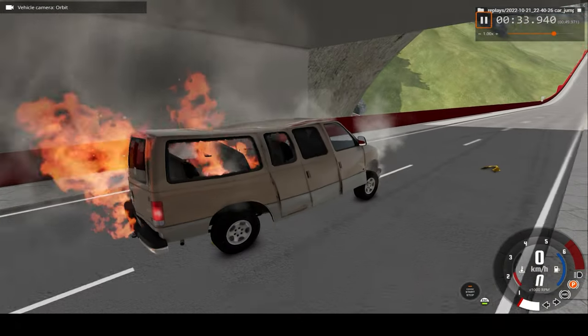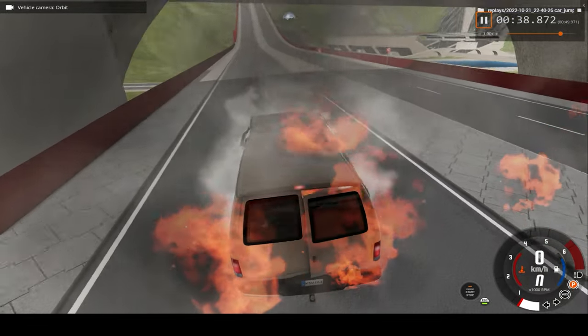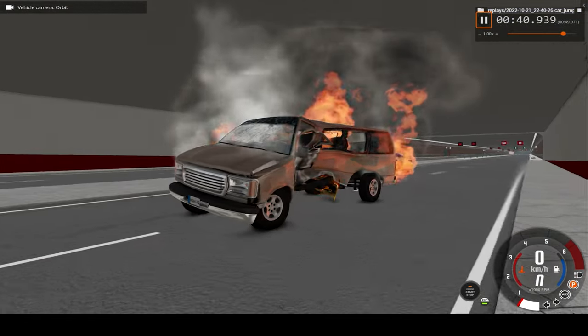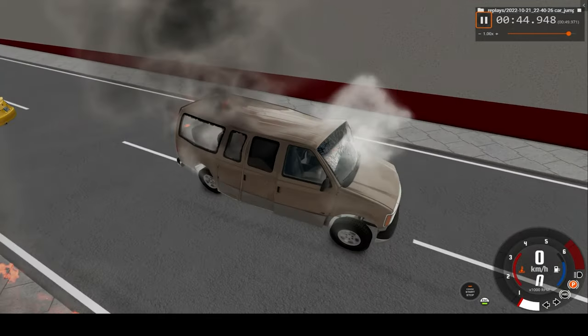One massive impact basically cooks the driver — the van is absolutely shattered, even on the far side the glass is smashed, but even where the car doesn't hit, that's just from the metal bending.